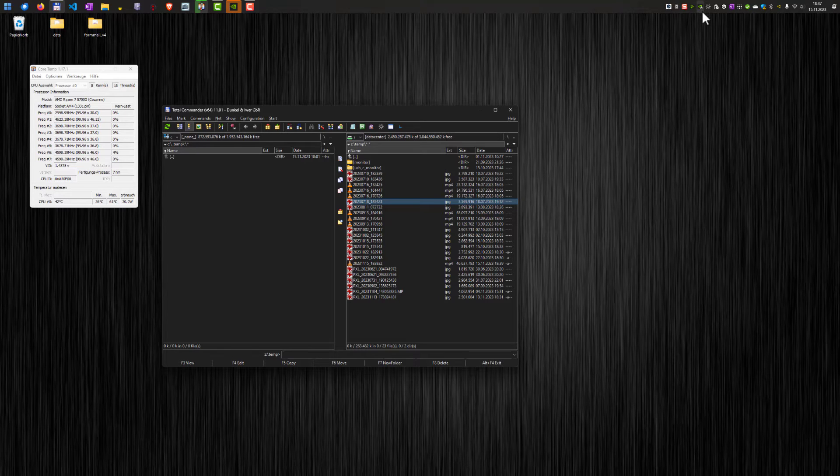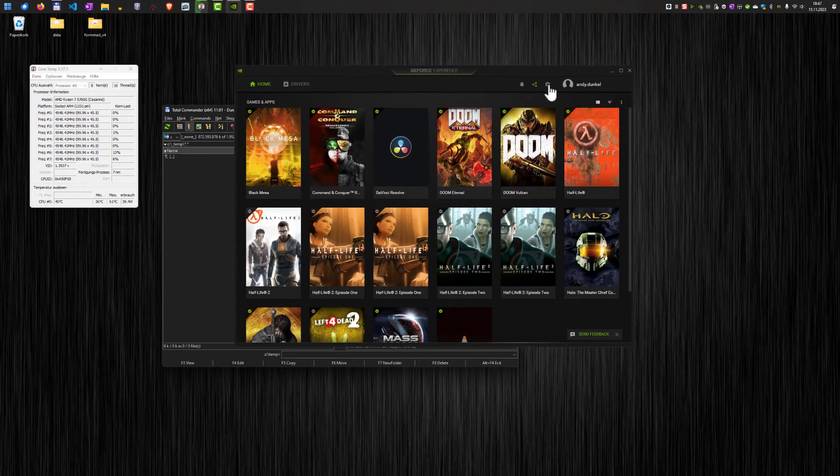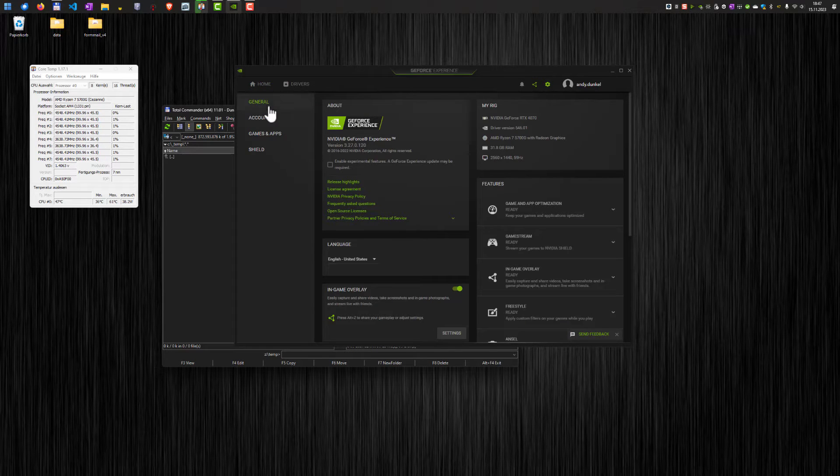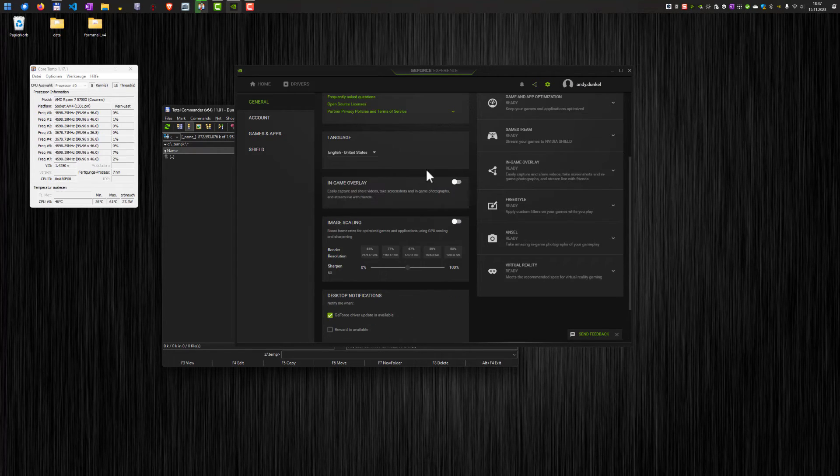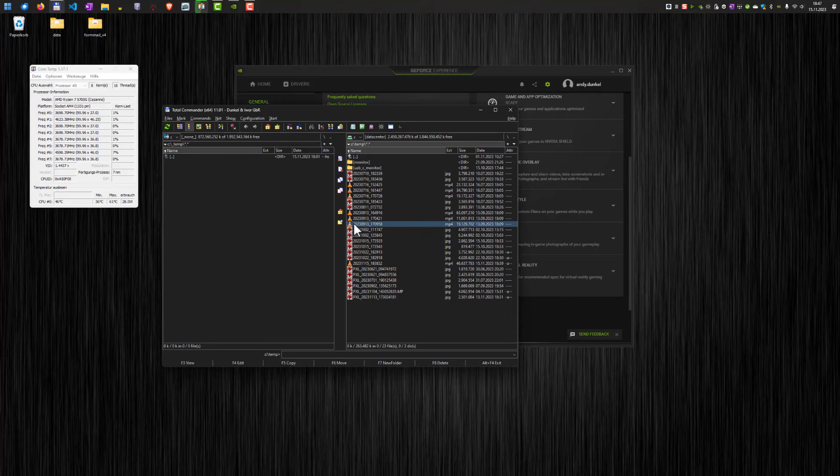Since I'm usually working on my computer, I don't want that behavior. In order to get rid of it, we open the GeForce Experience software, go to Settings, then General, and here we can completely deactivate the in-game overlay feature. If we deactivate it here, our original keyboard shortcuts are now working again.